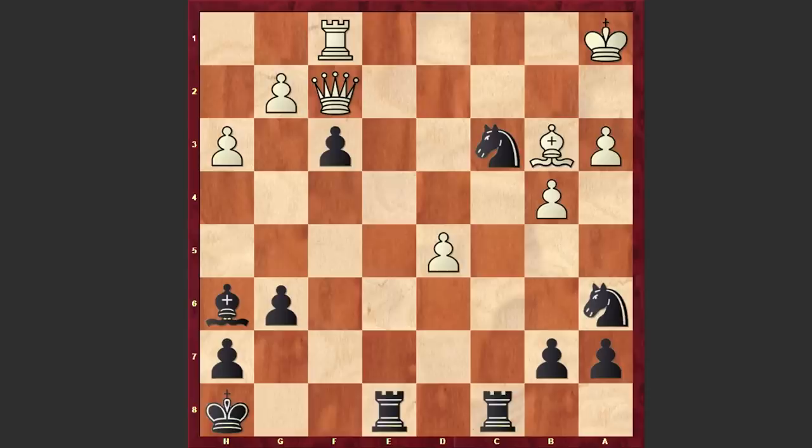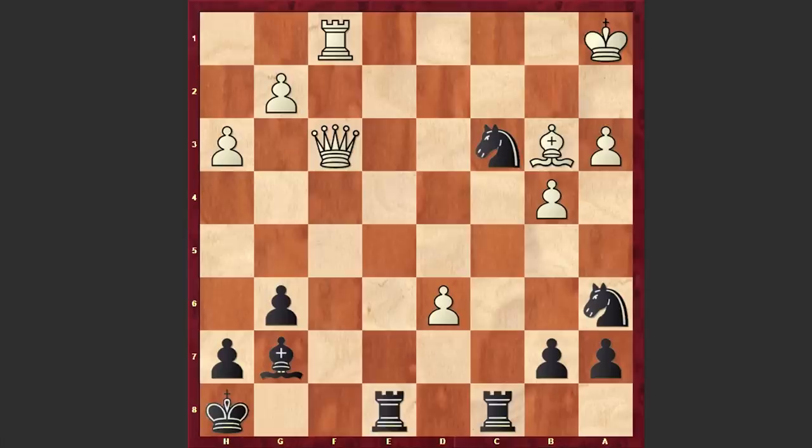In our game we have Qxf2 and simply exf3, Qxf3, and here we go — Bg7, d6, and after Re2 we have a resignation. Right now there are so many threats like Nd1 discovered check and then Rb2 followed by Rc1 checkmate. White can't neutralize those threats. According to the engine, the best move in this position is Qxf2, and after that white can't show any resistance — black's position is totally winning, and so we have a resignation.